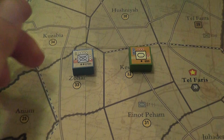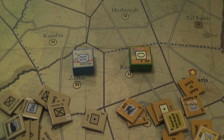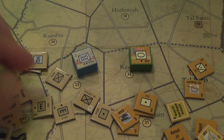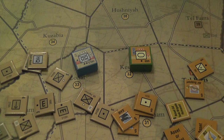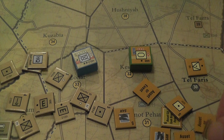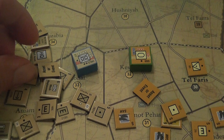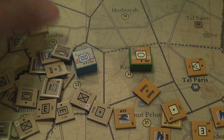Units are represented by blocks, and then we have assets — which give games in this system a pretty unique flavor. Assets are represented by counters, not blocks, and they can be used in a variety of ways. There is a huge number and large variety: engineers, infantry, armor replacements, anti-aircraft defenses for the Syrian player, air support, strongpoints, and more. Artillery is very important too.